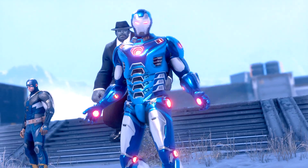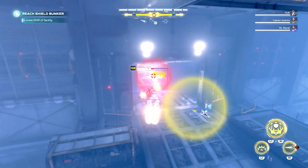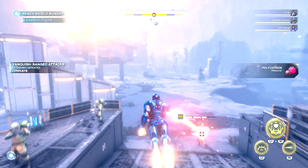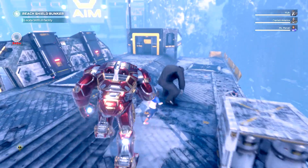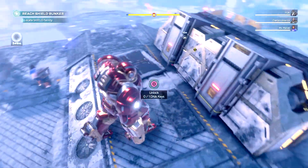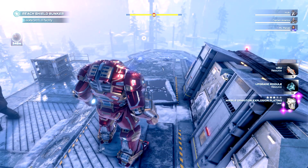Here we are and as you can see in my inventory I have two DNA Keys. Let's head to the first DNA Chest, which is located behind the first gate on a platform on the left side. When you get there, before opening the DNA Chest, activate the Hulkbuster and as you can see you will be able to open the Strongbox without using a DNA Key. Simple as that.